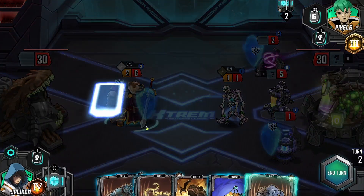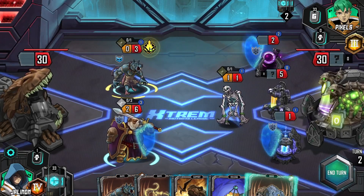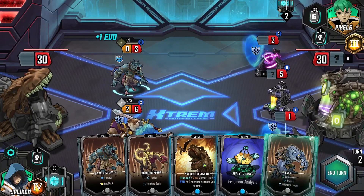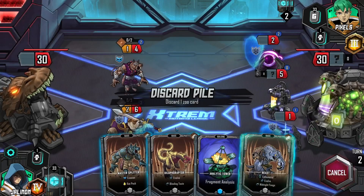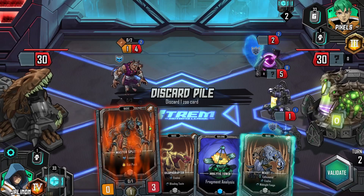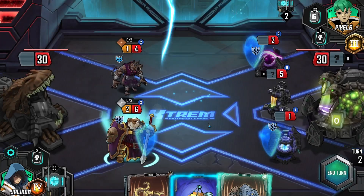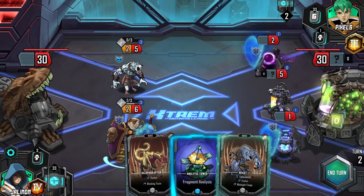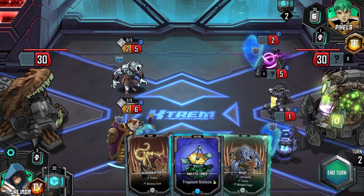Let's go ahead and do Master Splitter — I should KO their guy immediately, right? With that ability. I can then discard a Zoo Mutant. Let's get rid of you. Validate. We can then upgrade you guys. We could Fragment Analysis.